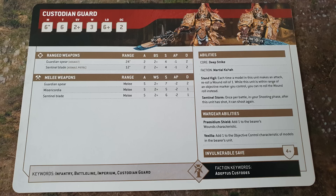Looking at the bottom right of the card, the Vexillas have changed. Before, a Vexilla unit was a separate unit on its own, but now Vexillas are additional wargear you can add to Custodian Guards — one model's Guardian Spear can be replaced with a Vexilla and Misericordia, or a Vexilla, Misericordia, and Presidium Shield. If you have a Vexilla in a unit, you add one to the objective control characteristic of models in the bearer's unit, so they go from OC 2 to 3.